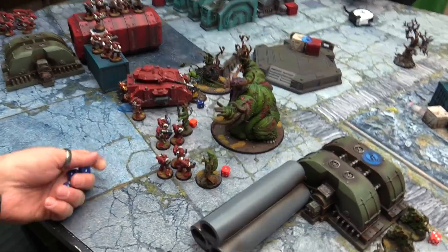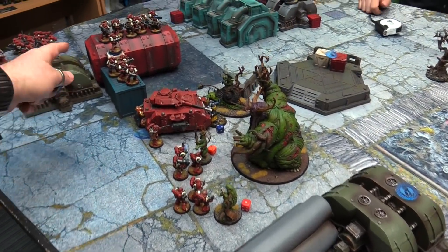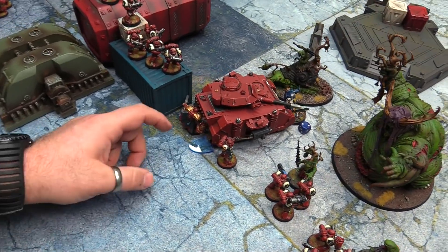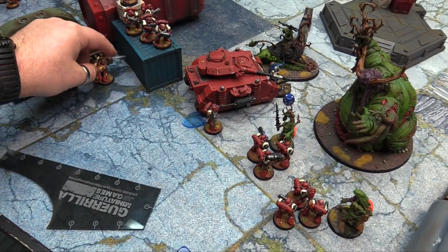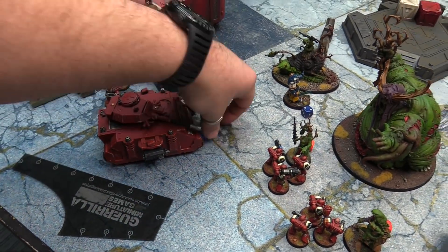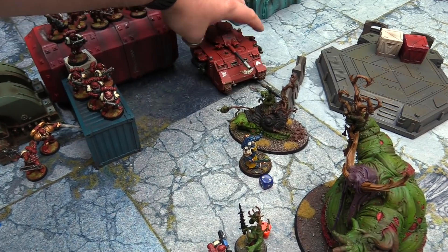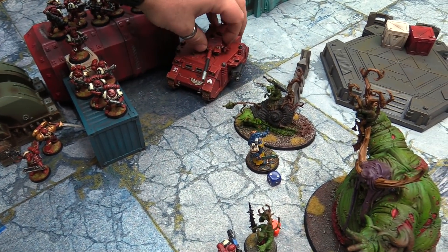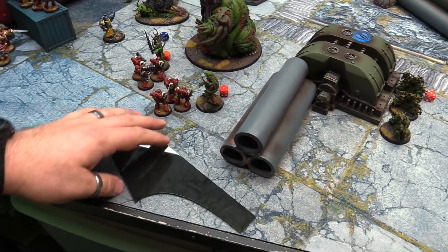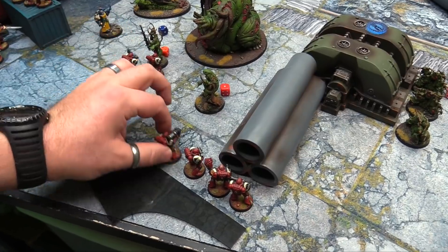Turn four top — morale phase, Tacticals lost four models plus four is eight — they pass. Space Marines move: fall back from Slimux — taking D3 mortal wounds for falling back within one inch of him, taking two wounds, now super crippled. Assault Marines arrive. The Captain falls back to here. The Lieutenant falls back. Tank falls back going six, pivoting away. The Librarian blocks the way. The Tactical squads fall back around the corner. The Assault Marines are brought in from reserve over here to contest the objective.